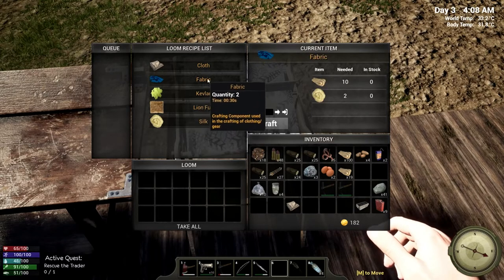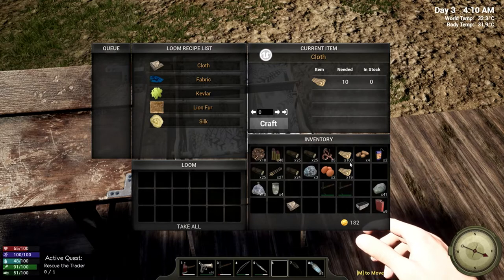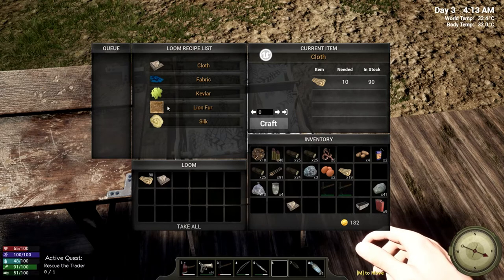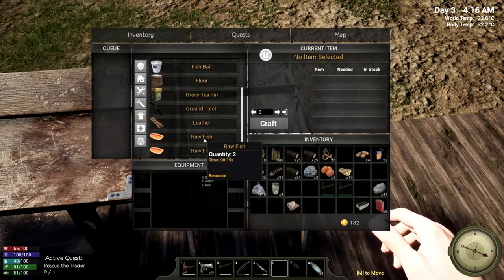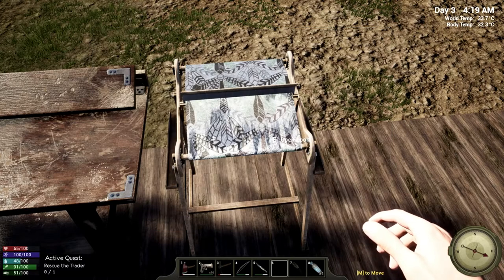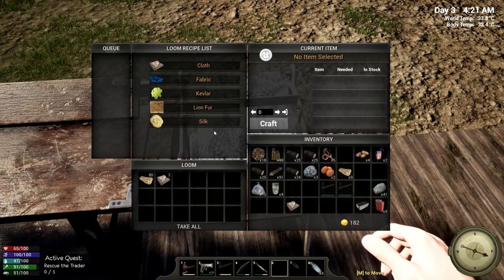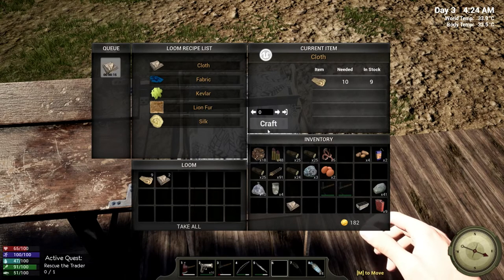Let's do a comparison — craft one cloth in the loom versus in our inventory. In the loom it takes about two seconds; in our inventory it takes 20 seconds. So yeah, way, way faster — definitely need to get those crafting stations up and going. If we do the maximum amount of eight cloth, it's 15 seconds for eight cloth. Look at that — good lord!